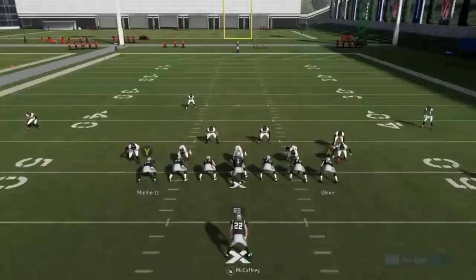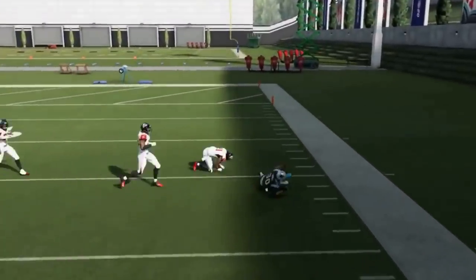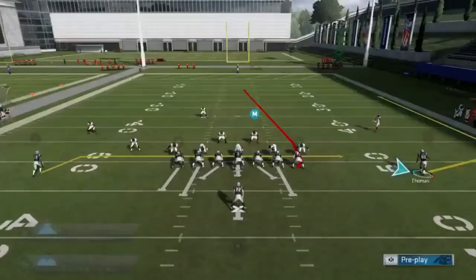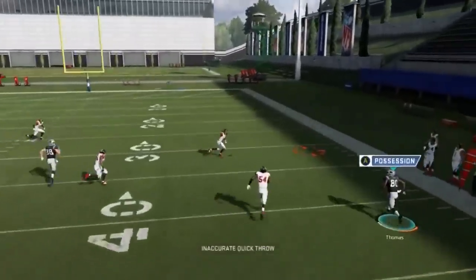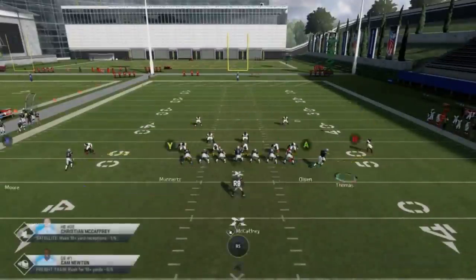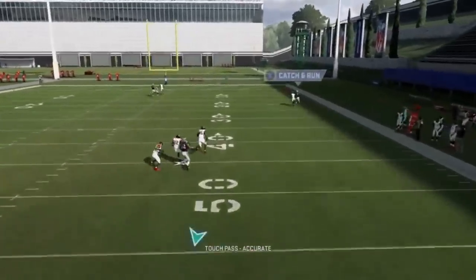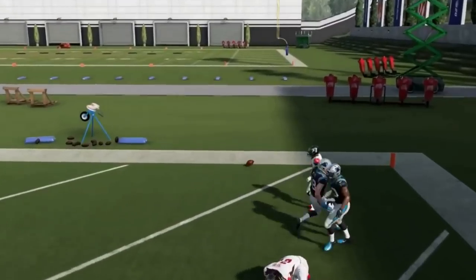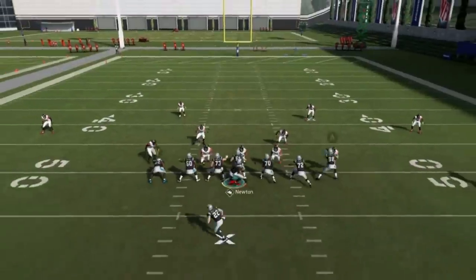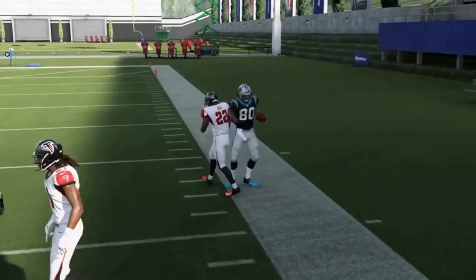That's Keanu Neal just making plays out there, but that's got nothing to do with the play design. Cover three here — easy money. Against cover three, the coverage drops back and it's easy money. Finally got that cover three look — you can see what happens. Coverage drops back, easy money.